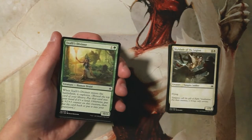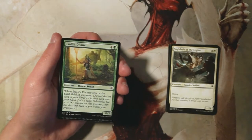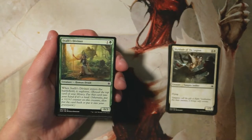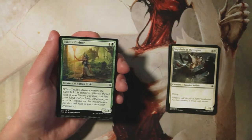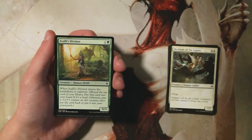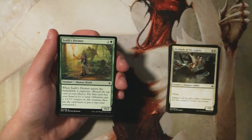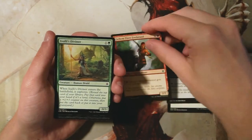Exali's Diviner is a 0/3 for one and a green. When it enters the battlefield it explores — you reveal the top card of your library, put it in your hand if it's a land, otherwise put a +1/+1 counter on the creature and put that card back on top or into your graveyard. Explore is always really powerful. This is a pretty solid two-drop because it stalls the game early and digs into your deck. Still not more exciting than the Firebrand, but it's a good card.